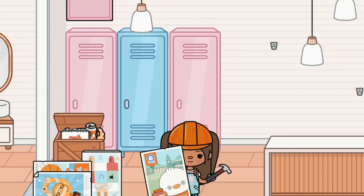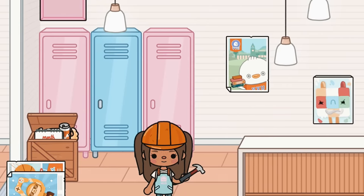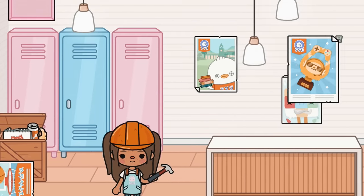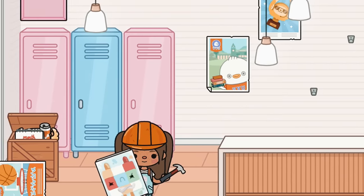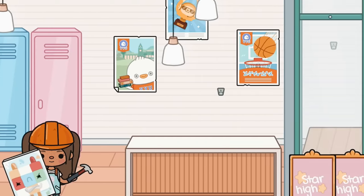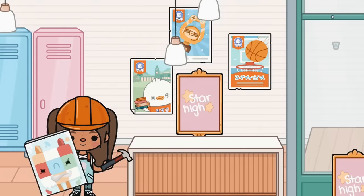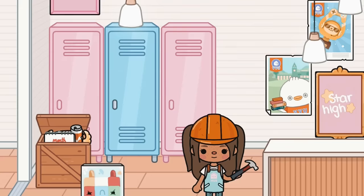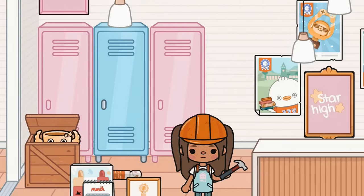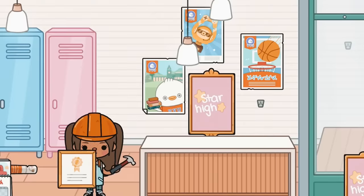Now we can actually start building. I'm going to hang these posters up - this one goes right here, this one right here, and this one over here. Actually this one may have to go into a different room because I want to put the basketball poster here so people know we have sports. This is our Star High poster, I'll put it right there. Some of these things just can't fit in here so we'll have to put them somewhere else.